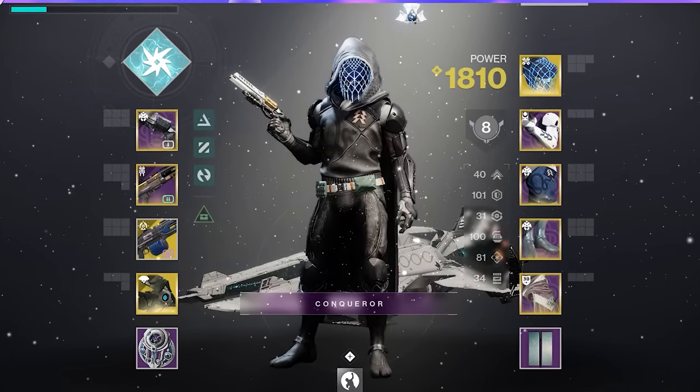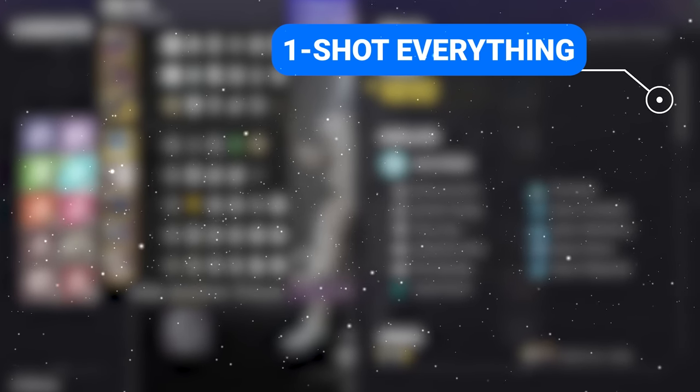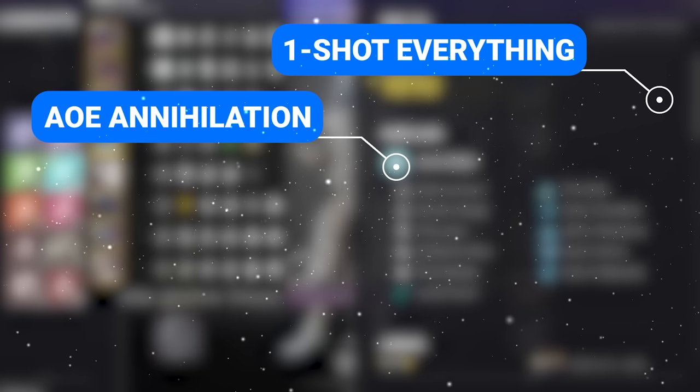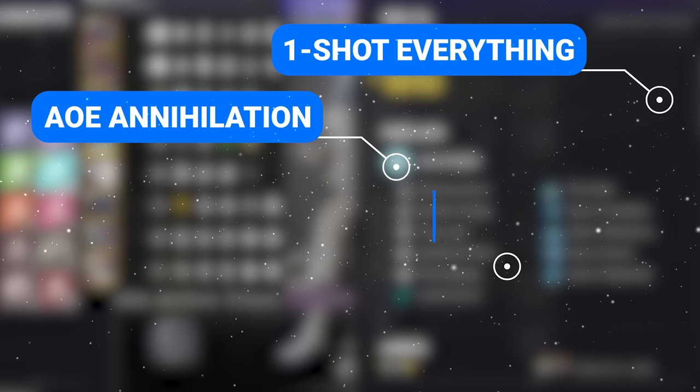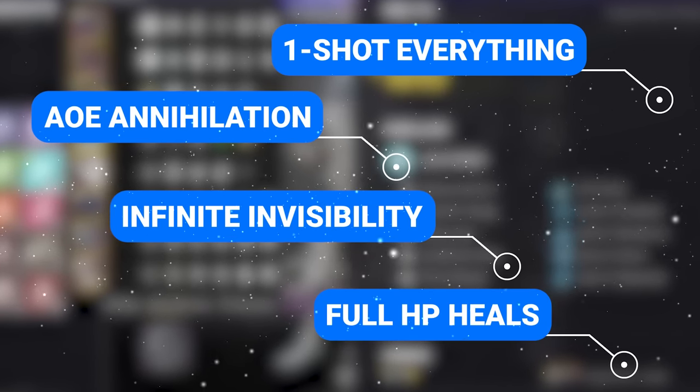This is one of those builds you need to add to your arsenal. Your melee punches one-shot literally everything, kill all surrounding enemies with AoE Jolt, make you invisible, and restore your entire health bar.